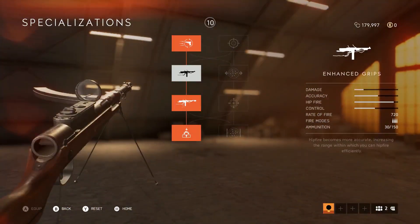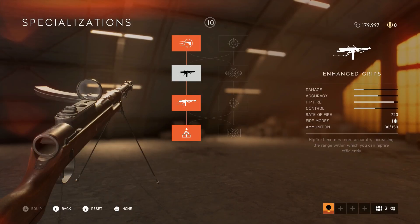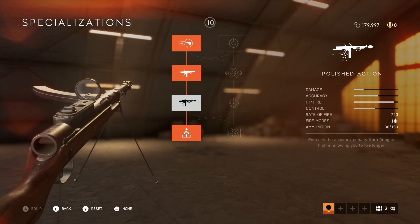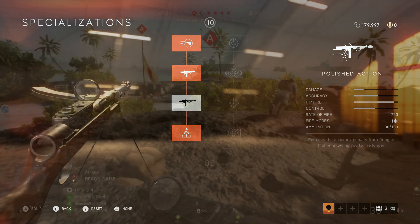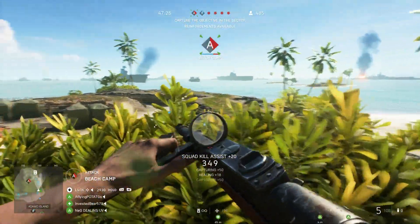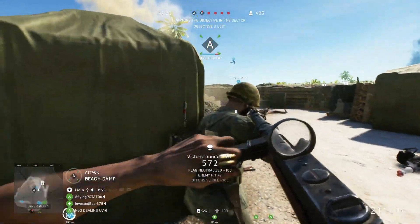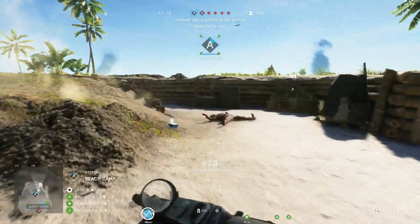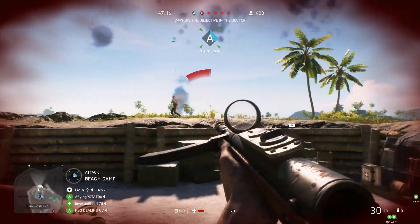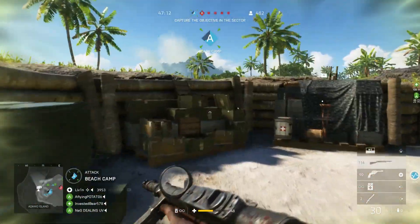The third option, since the gun is pretty well-rounded with those accuracy and control stats stock, is to equip both the hip-fire stats. The gun can still hold its own everywhere else stock, and you can go around and hip-fire with that high rate of fire, while still being able to aim down sights to take out a target who's further away. So there's a lot of different ways you can morph this weapon to better suit your play style. I suggest going back and forth and see what works for you.